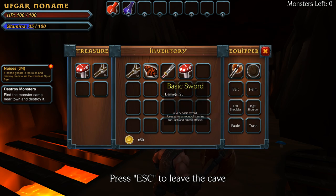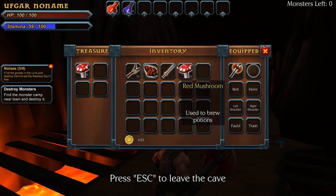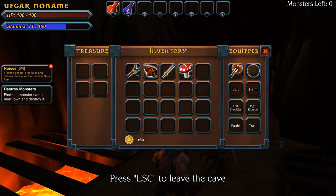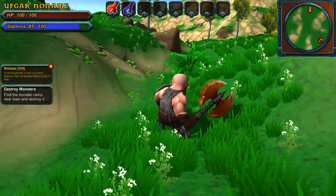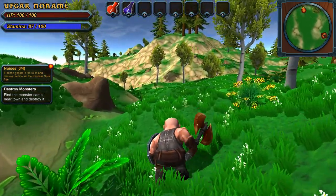We got a ton of gold! I have a basic sword but we might get another one. I don't know what these mushrooms are used for yet. Let's escape to leave the cave — I like that you can do that. Now let's go and clear the ruins.